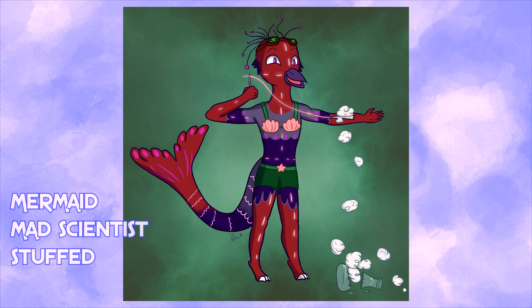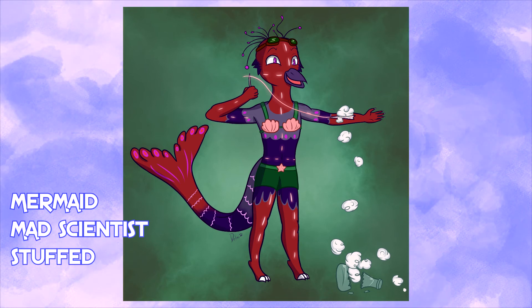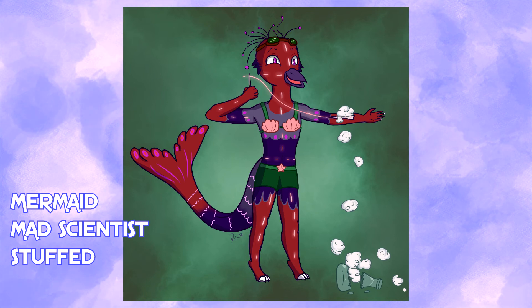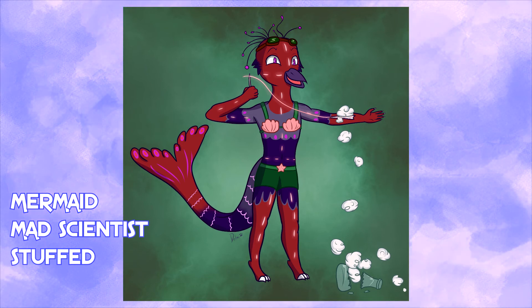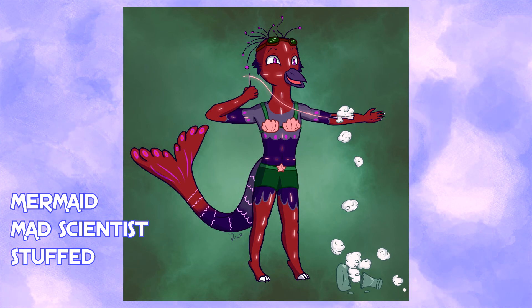Almost done — just a couple more sets to go, and what good sets they are. Delmi was given Mermaid, Mad Scientist, and Stuffed. You can't really beat maniacally laughing while stitching themselves up in terms of Mad Scientist — just look at their face. Seeing this specific set, I'm actually probably going to change the traits list and get rid of Mermaid and Merman and just make it Merfolk, as the gender implications can throw too much of a problem when we also have gender swaps and Genderless. The character is still male but has a seashell bra on — just a result of Mermaid being the trait, and that's on me. Delmi, you did great with the design — I really love the stitch work across the body implying the stuffing is their insides falling out.